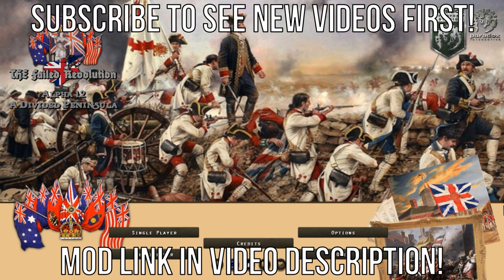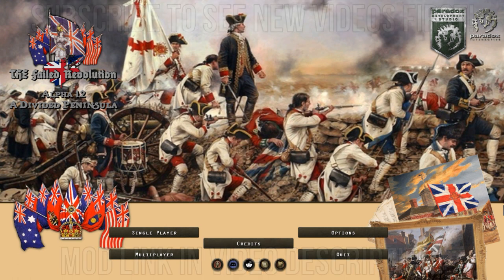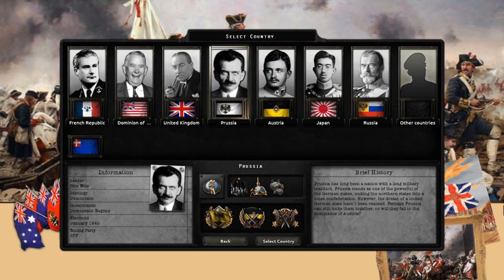Hello y'all. This is the Failed Revolution, a Hearts of Iron mod set in a world where the Americans were unable to break away from British control. This caused a number of other things to happen, such as Germany never being unified. This video is going to act as part one of a Prussia Jacobin Path playthrough. Prussia has long been a nation with a great military tradition, standing as one of the most powerful of the German states, uniting the northern states into a loose confederation. However, the dream of a unified German state hasn't been realized.